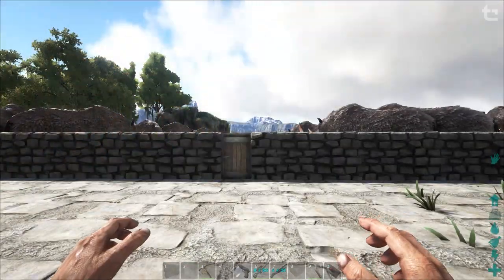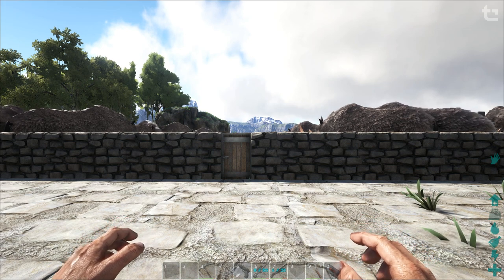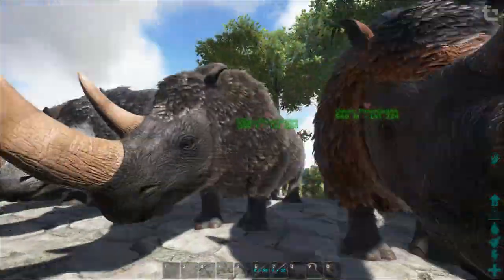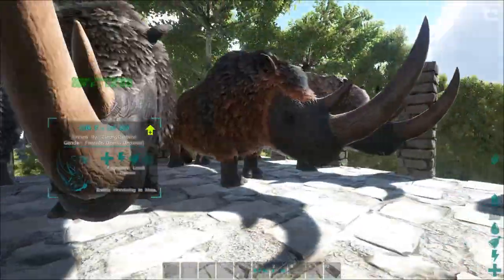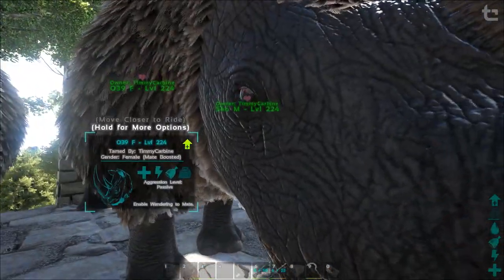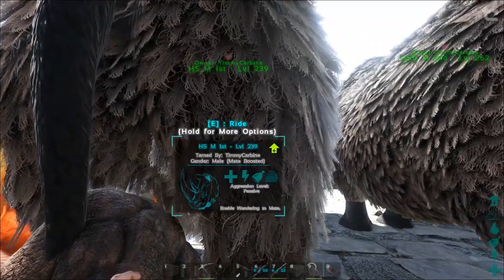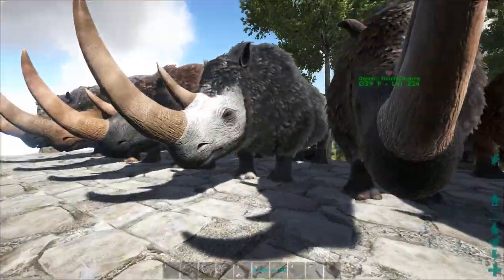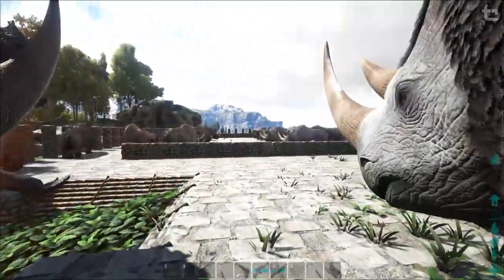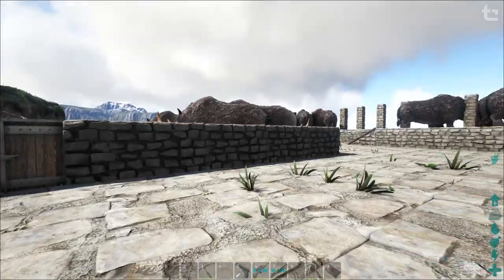Mutations are completely random, and it doesn't matter if the dinos are inbred or if they're fresh tames. I had a mutation occur from this oxygen-39 one, and this one here with health and stamina — they weren't related at all and they were fresh tames. So mutations can occur with any dinos you breed.